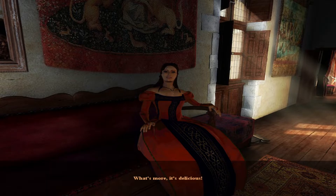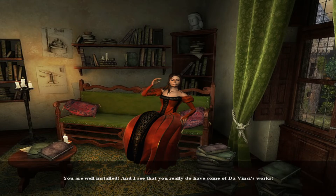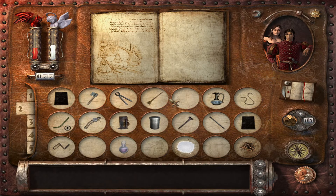She says: 'I like you more and more Valdo — follow me, I have something to show you.' We enter her apartments. She says: 'Here are my apartments — what do you think of them? The little drawings are over there and there's the telescope behind you, it's damaged.' I ask to look at them and she says: 'Of course — now that you're here.' Badass. You're well installed indeed.